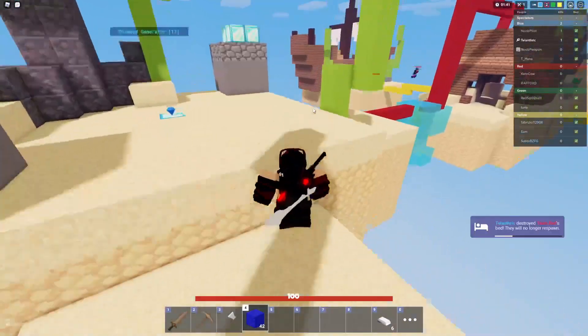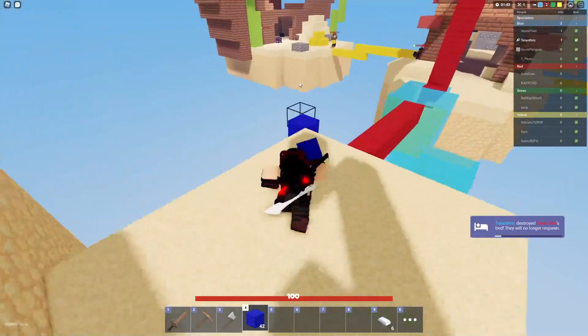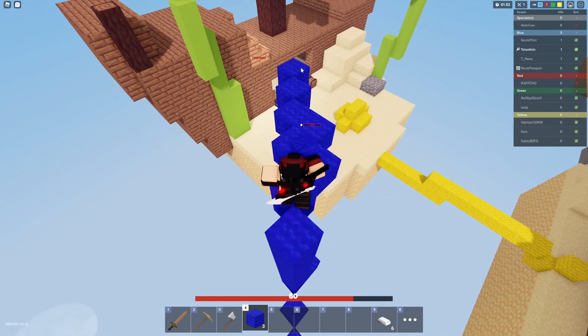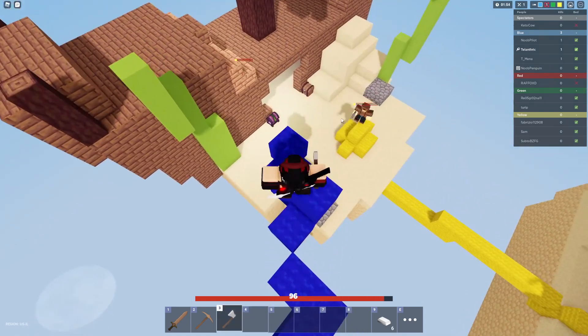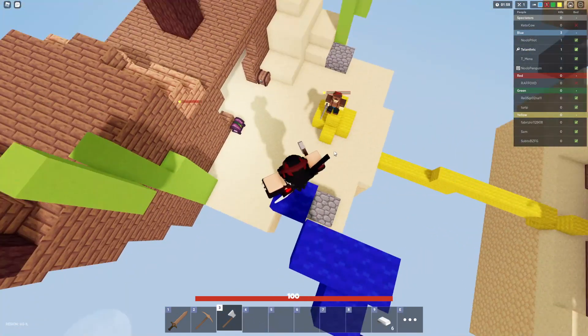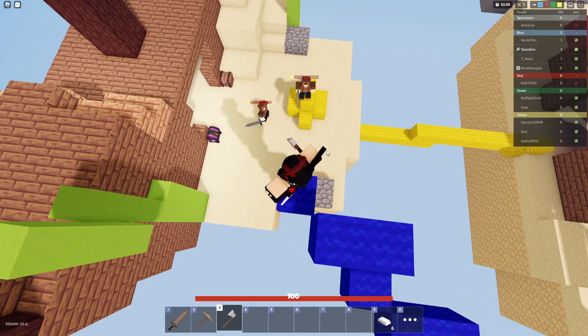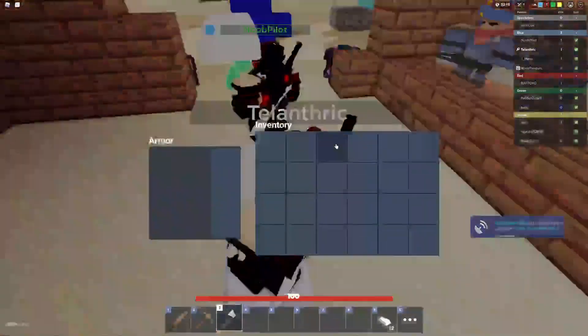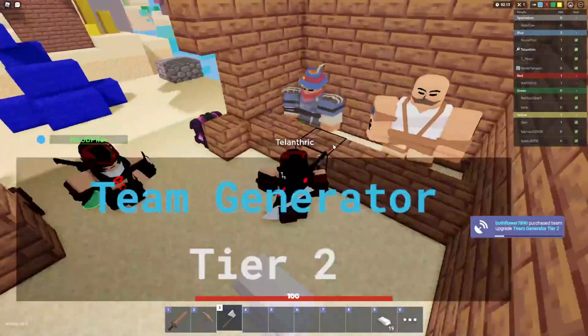I killed him. I'm just gonna go around to yellow. They only have one layer of wool and I don't even think they see me. Red was chasing me but he just fell off the map. If I jump down this guy's definitely gonna kill me — I literally just needed to hit their bed one more time but I didn't have time because he was there.